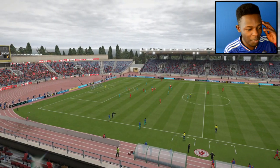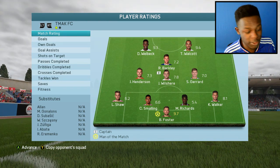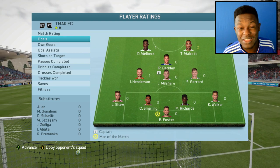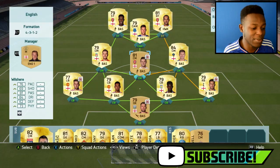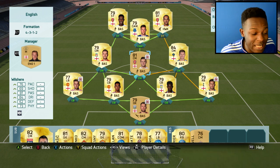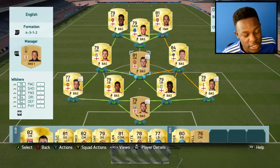We managed to win 4-2 guys. Foster was man of the match with a 9.7 rating. Welbeck got one goal, Henderson got one goal, and Theo Walcott as a striker got two goals — which is just insane. This team works well. If you are looking to buy this team, remember it won't cost you that much more than 20k. It cost me 23k but prices will definitely drop on these players.